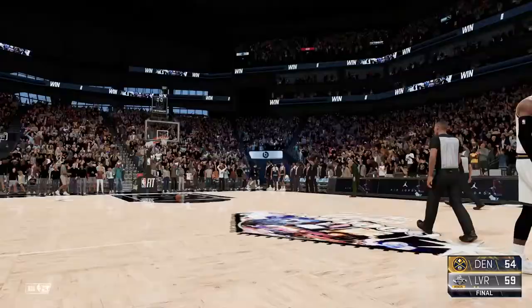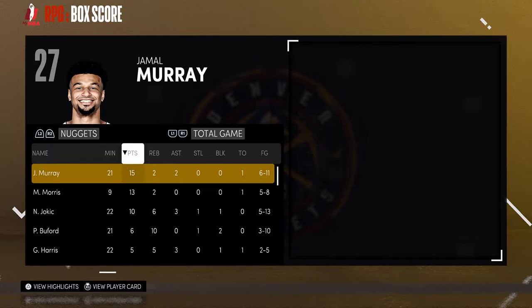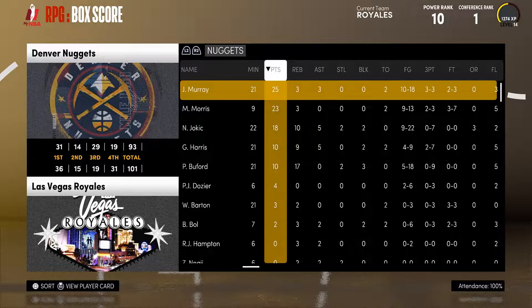Good game by the Denver Nuggets — they gave us a run for our money, but when it came down to it we closed them out. Jokic with 10 points and 6 rebounds, Morris had 13, Jamal Murray had 15 in the game. With normalized plays and simulation stats: Jamal Murray had 25 points, 10 of 18 from the field, 3 of 3 from downtown. Morris had 23. The Joker went 18 and 10. Excellent game by the Denver Nuggets.